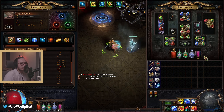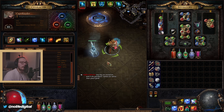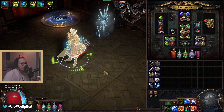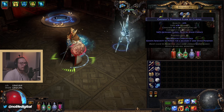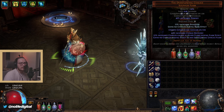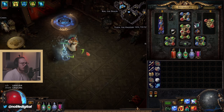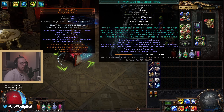Here are the flasks I'm using — I'm still not totally sure how flask tech works with instilling orbs. The whole Overflowing Chalice interaction I haven't dived into yet. I noticed when I set instilling orbs to trigger when full, I was still manually spamming them and just had fewer charges. So right now I'm just using increased duration and piano flasking. It's something I'll look into — I know there's really cool stuff people are doing with flask tech in this league.